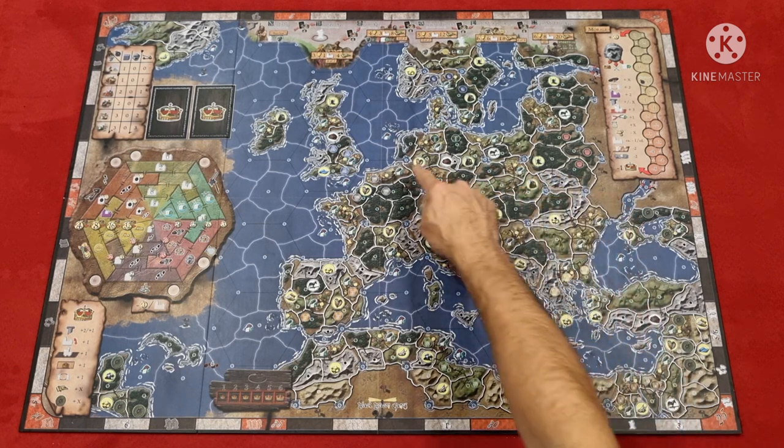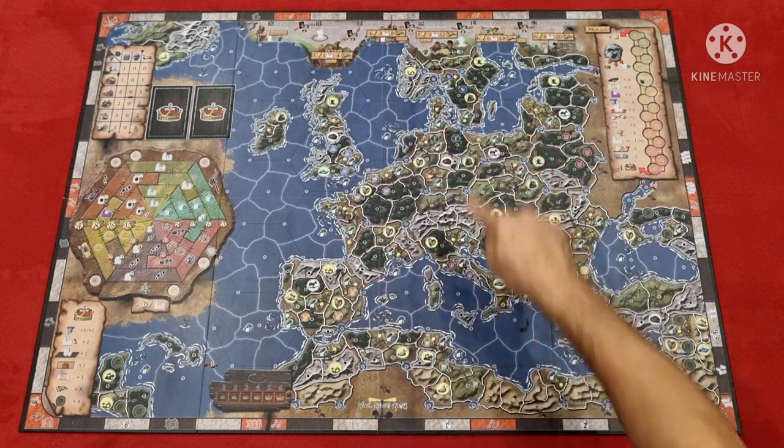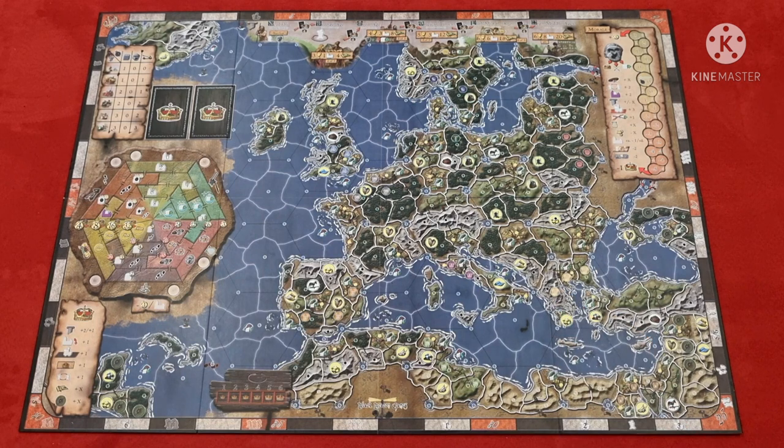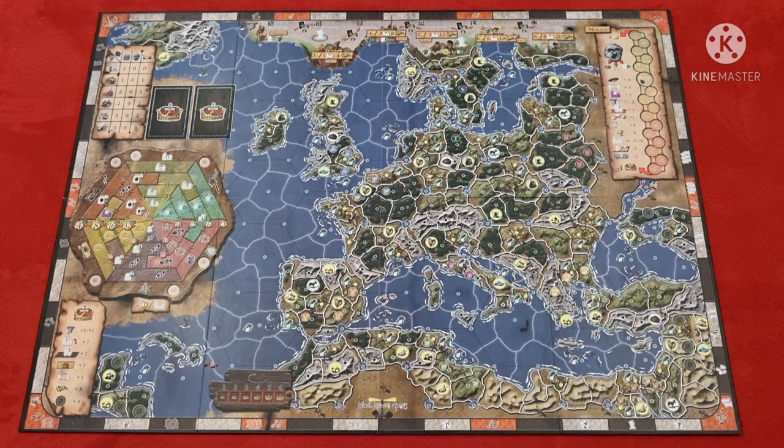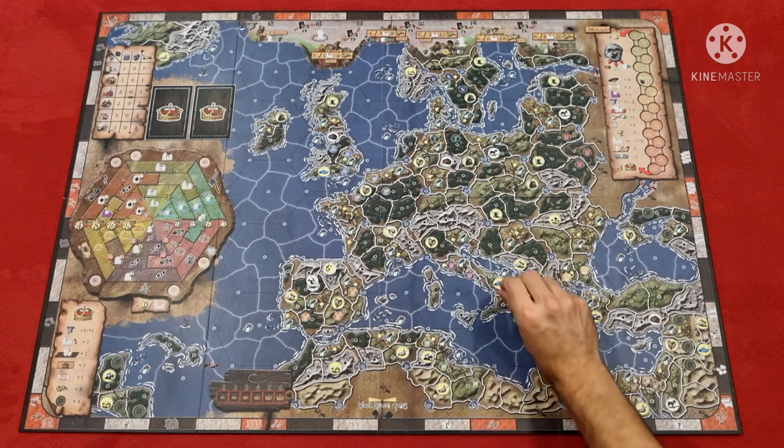Each of the tribes have their home provinces, so you'll get the Brits, Norse, Romans, Greeks for example. These larger hex-shaped areas have no gameplay value but are used to mark off unusable areas dependent on player count or game. The board does appear busy at first glance, but during setup you'll place tokens on all these icons so you know which ones have been claimed during the game.